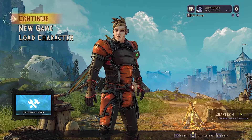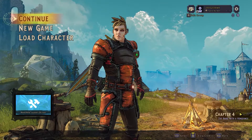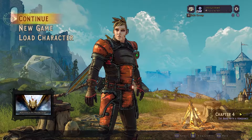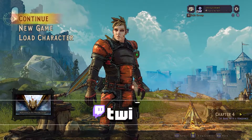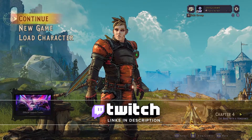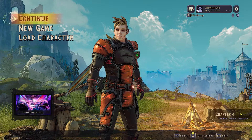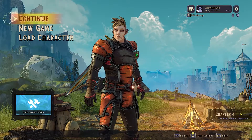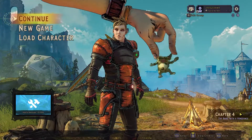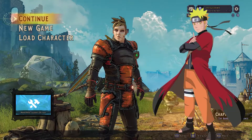Hey guys, what's going on? Jordy here with the first Wonderlands video to the channel. It's going to be a new series that I'm going to be doing called FateMaker's Fashion, where basically we take a brand new character from scratch, we go through the character customization in the beginning of the game, and we create a character. It can be anything — from a TV show, a movie — and you guys can comment down below if you want to see some really cool characters. Today's episode, we're going to be doing Sage Mode Naruto.